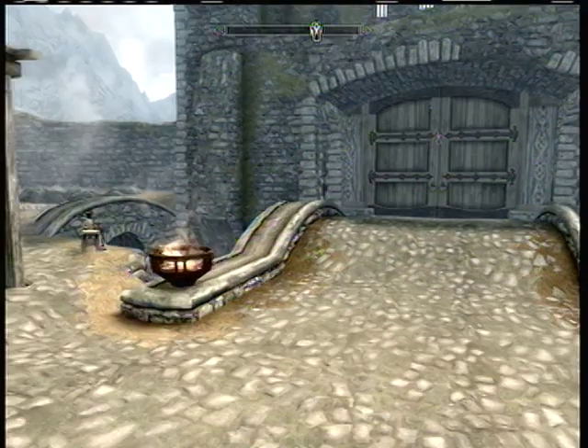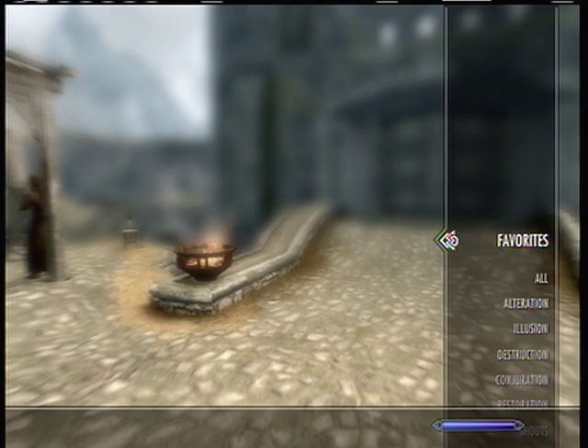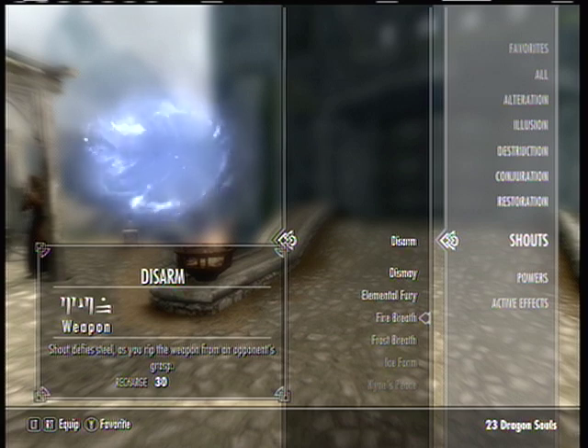This is how to get Dragon Shouts in Skyrim. Go to your Magic menu and go down to Shouts. Then look at the bottom right of your screen, and it should say how many Dragon Souls you have.